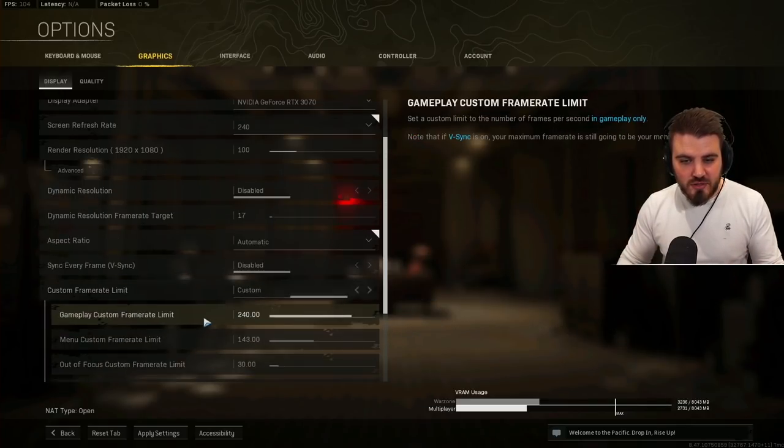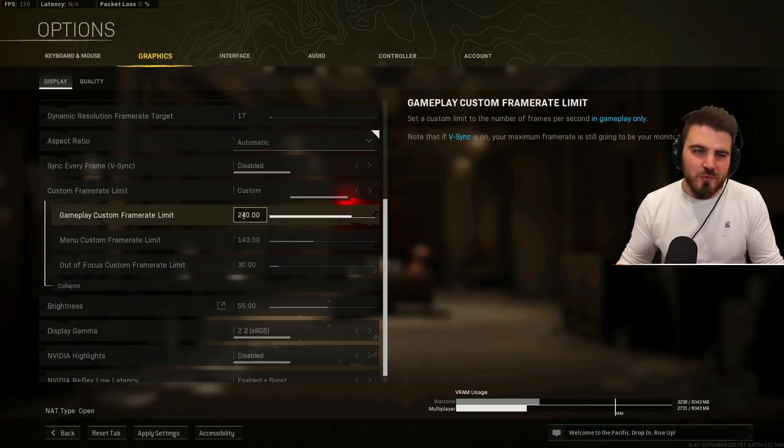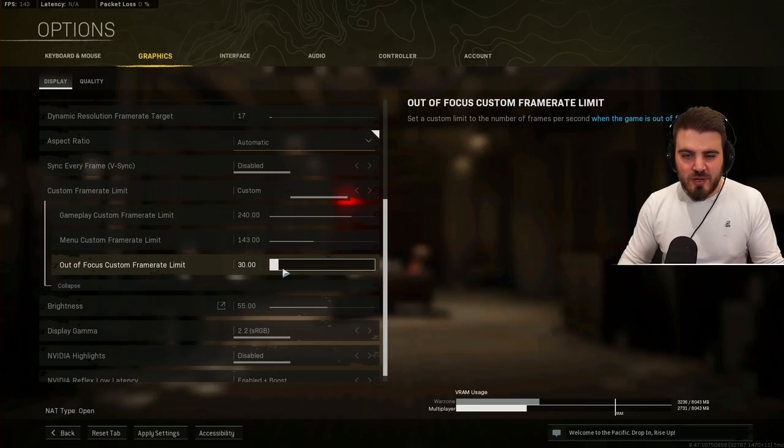Custom frame rate limit — click advanced, set it to custom, and set your gameplay frame rate limit to your monitor's refresh rate since you don't need it to go above that. In the menu I've set something that keeps the game looking smooth — I don't want it dropping to 60 FPS because it makes navigating menus feel rough. Out-of-focus frame rate limit I keep on the low end so that when I alt-tab my game doesn't use too many resources.